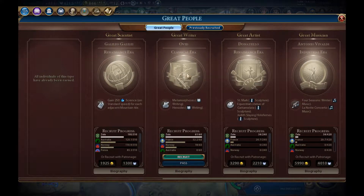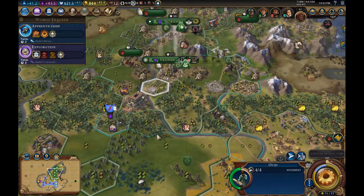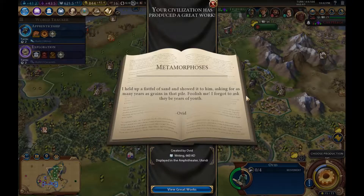A great writer — it's Ovid! I haven't actually experimented too much with the cultural side of Civ VI, even though it's been out this long, so it'll be quite interesting. We'll recruit him and see what we want to do. We can send him to the amphitheatre to perform some great works. The great work is going to help us on our path to cultural domination, even though that's not quite what we're fully aiming for. We'll take the era score too — that's a nice bonus.